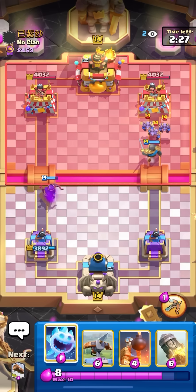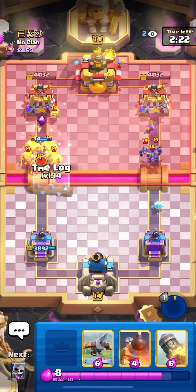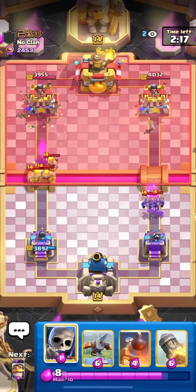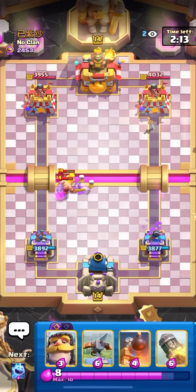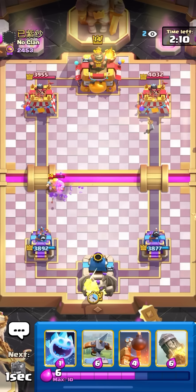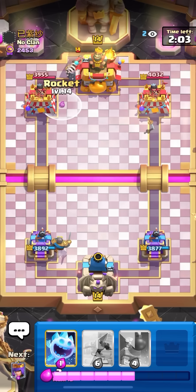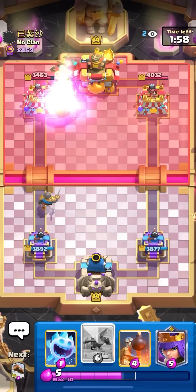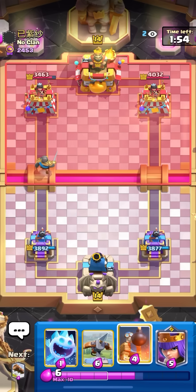I just cycled my queen, so if he goes gob giant and then a dark prince or a mini pekka on the right that could be pretty tough to defend. He's going to have to defend my queen — they're going to log here. He's playing barbarians — this is like straight out impossible now. He's not going to be able to do anything because if they have barbarians in the sparky deck that means they don't really have a dark prince or a mini pekka. He probably only has minions. Going to rocket on the sparky right now — he definitely did not expect a rocket in my deck.